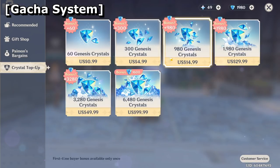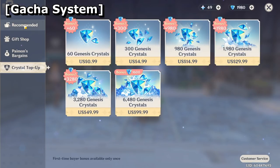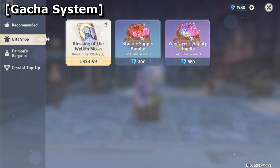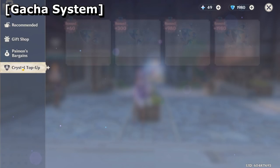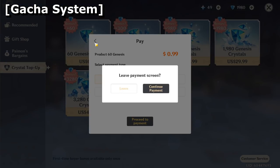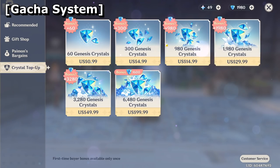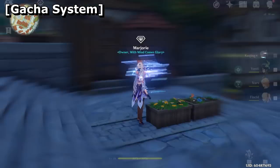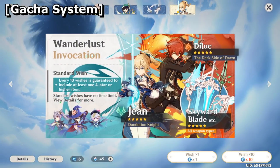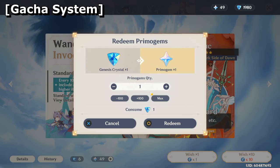For players willing to spend real money, you can convert Genesis Crystals to primogems at a 1-to-1 ratio. Based on the largest package, aside from receiving double on your first purchase, $100 USD will grant you about 50 pulls, which puts Genshin Impact right in the middle in terms of how expensive it is to go pay-to-win. Some other games might do 30, others might do 100 — it just depends. But the progression in this game is very free-to-play friendly, so don't worry about that too much.